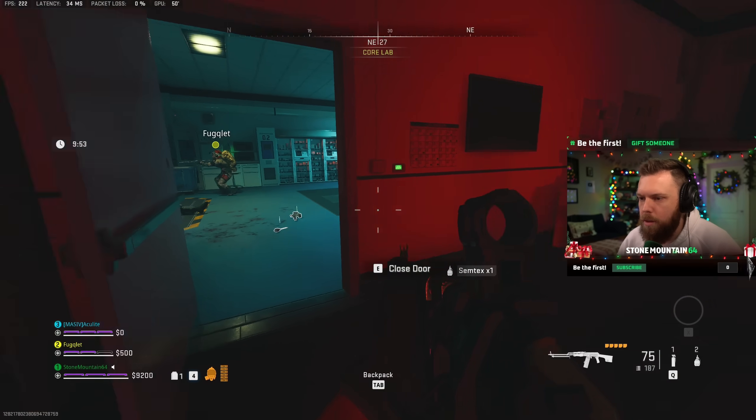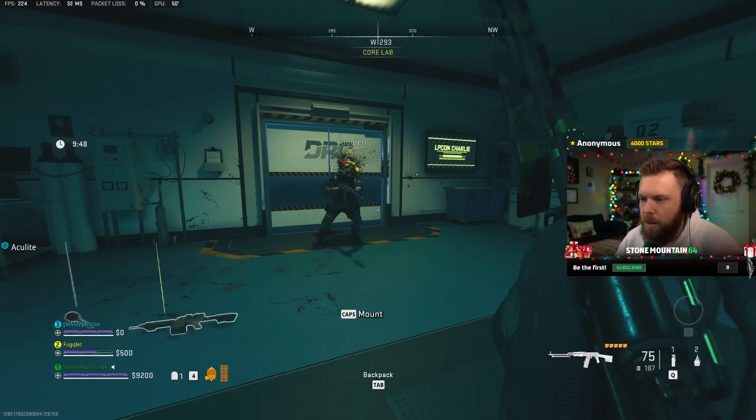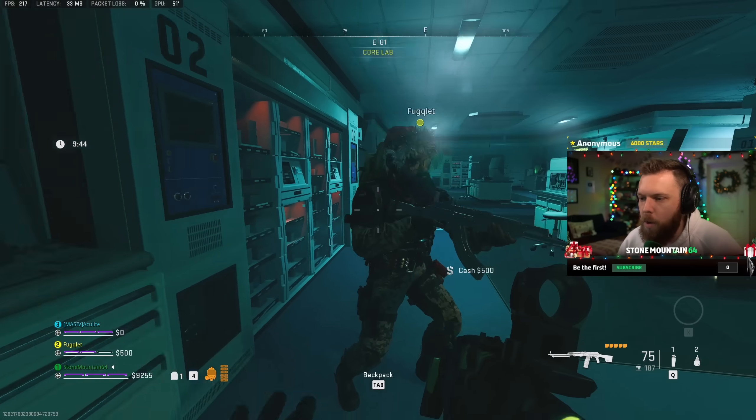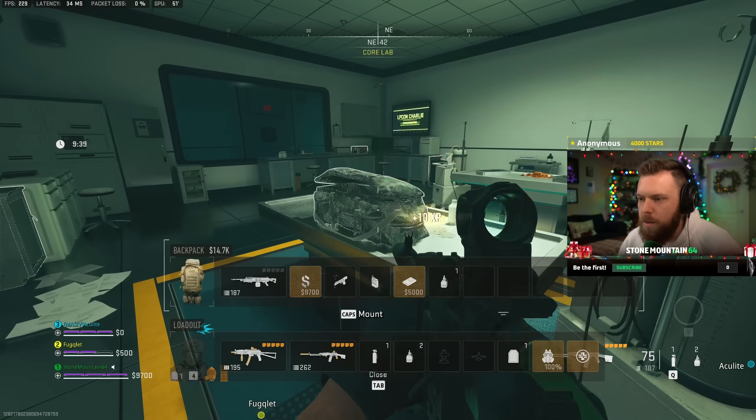I think this is it. I think this is the blue key card — just wait for Aculite. Does it give you the unlock option here on this door? Yeah, it does. Mine specifically said red key and it was a red door. Okay, this has to be an event then. I think there's going to be something crazy happening when we open it.